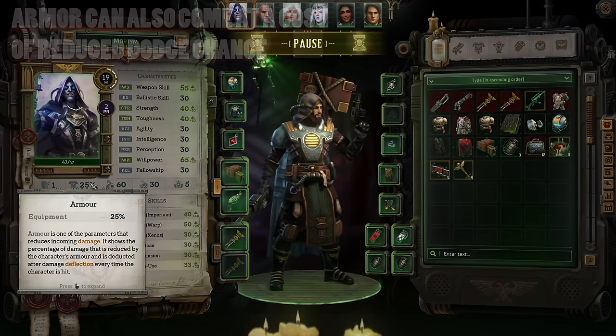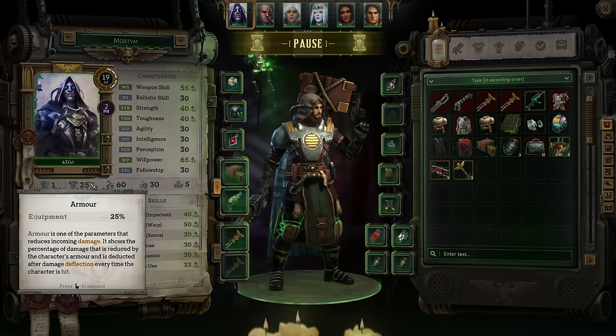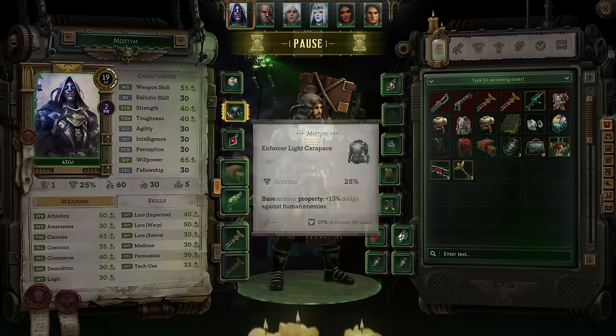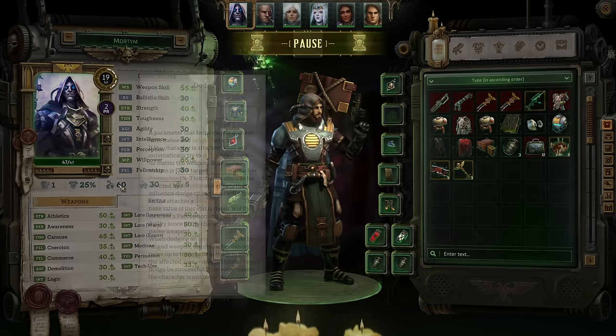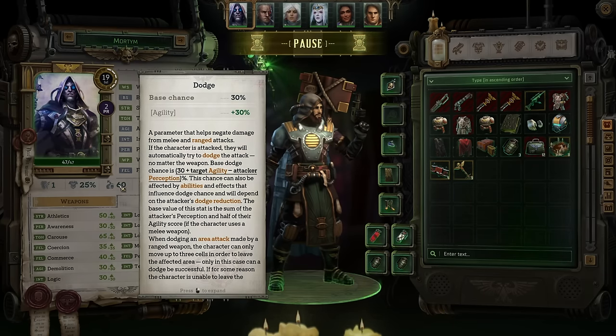So when we get hit and take damage, deflection reduces the maximum, and then your armor reduces what is left by a certain percentage — in this case 25%. The more armor we have, the more damage can be reduced. Your damage mitigation is mostly a product of deflection and armor, but we also have dodging and parrying. Parrying is melee-oriented — if you're not a melee character and not holding a melee weapon, it won't come up. Dodge is pretty much for everybody — everyone has a base chance of 30% plus whatever their agility is. However, that chance to dodge is immediately reduced by the attacker's perception and any other dodge reduction they might have. If you are attacked with an area attack and you attempt to dodge, you can only move three cells on the combat field to get out of that attack.